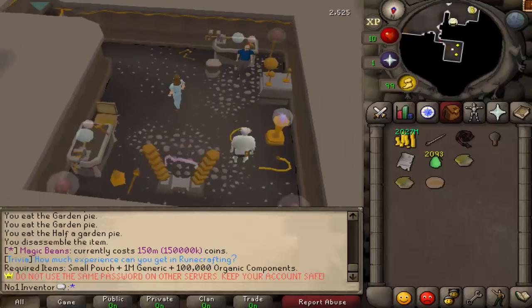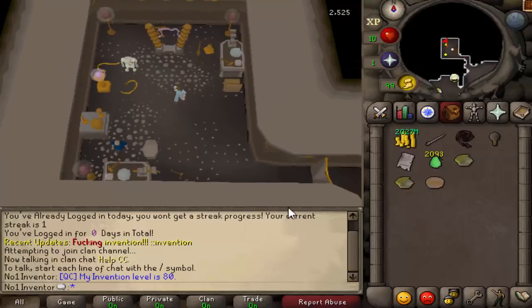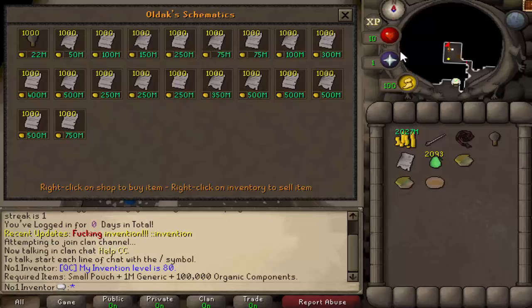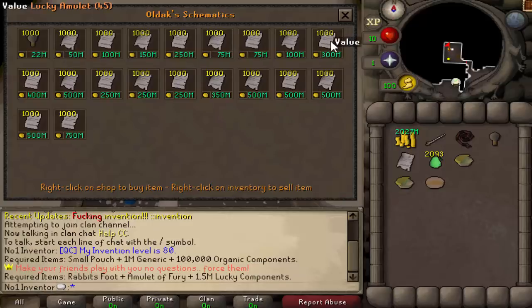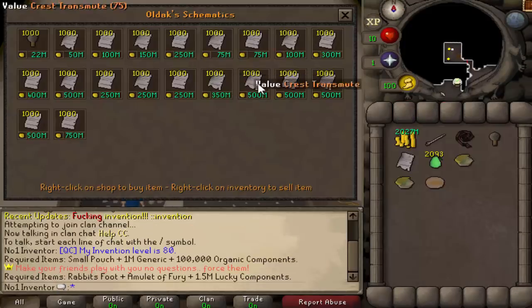Your main goal is to reach level 80 invention. Everything you make gives a good chunk of experience based mostly on how many components you use. Magic beans, which use a lot of components, give 35k experience. Lucky items give around 175k experience, and imbued eyes give around 1 million experience. Bigger items have more experience, while repeatable items like amethyst arrows and garden pie give lower amounts.